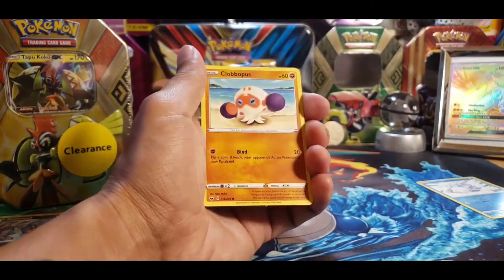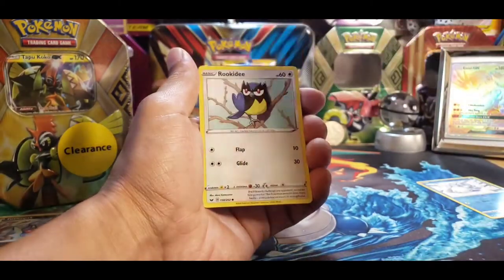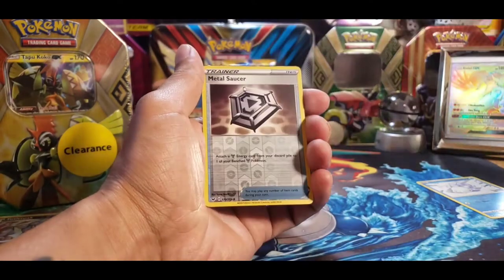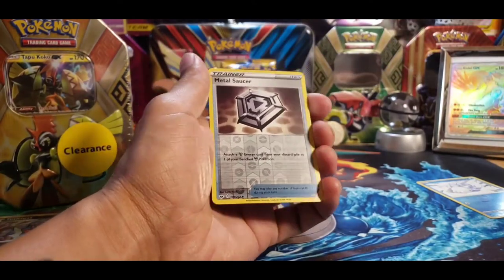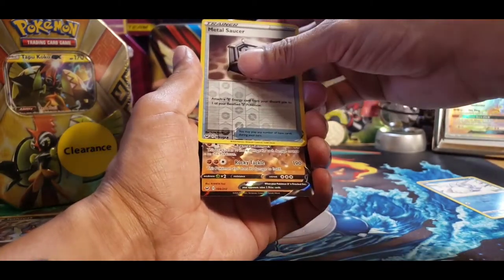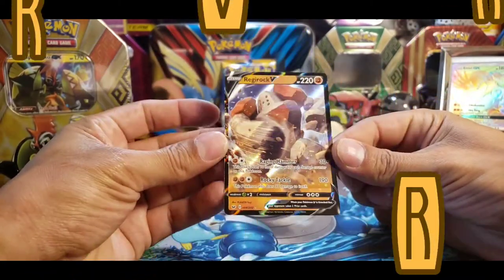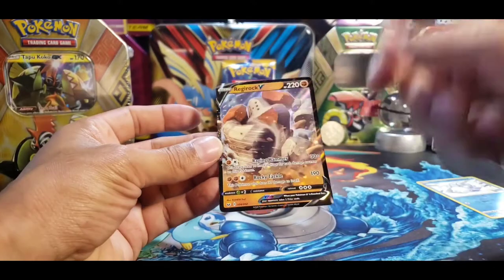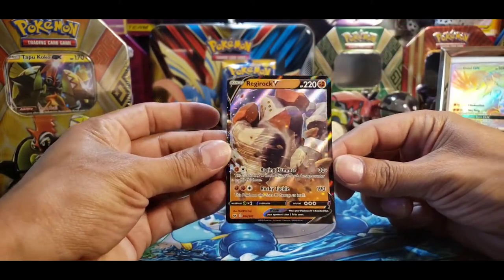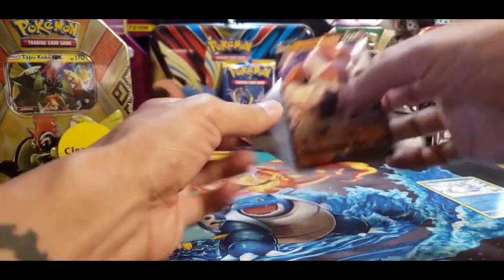We have a Palpitoad. And there's a Gastly in the haunted hotel. A Rookidee. And then these terrible Reverse Holo Metal Saucer, followed by — oh! It's a Regirock V, giving a Haymaker. I like its eyeballs. The eyeball holo on it is awesome. I don't know if you guys can even tell. Boom, sweet. So we got a V card out of there. That's a really good pull for me. That was Sword and Shield.